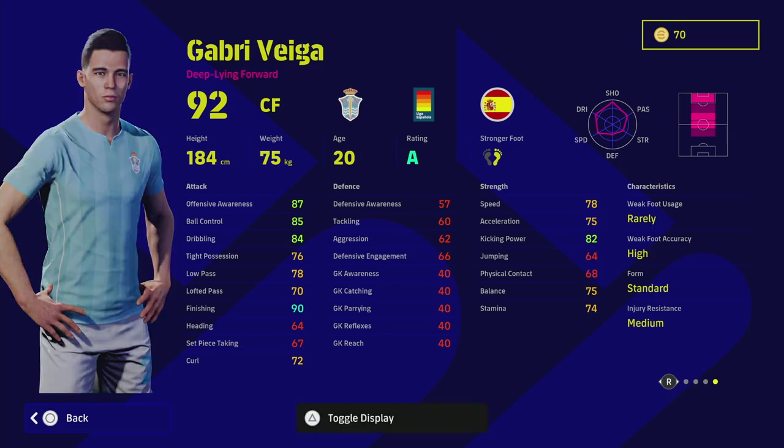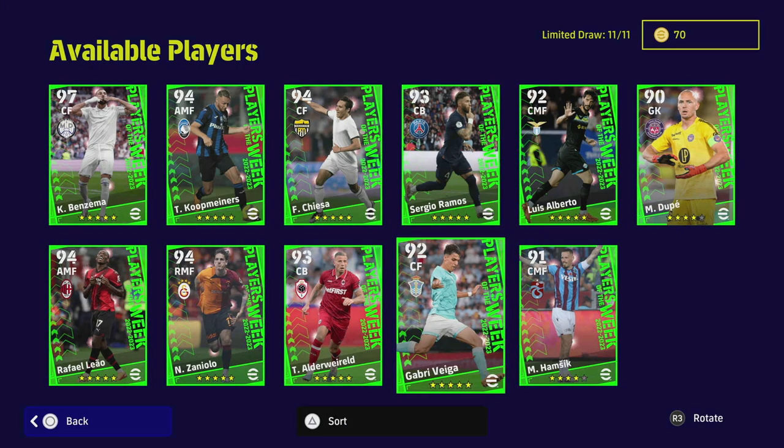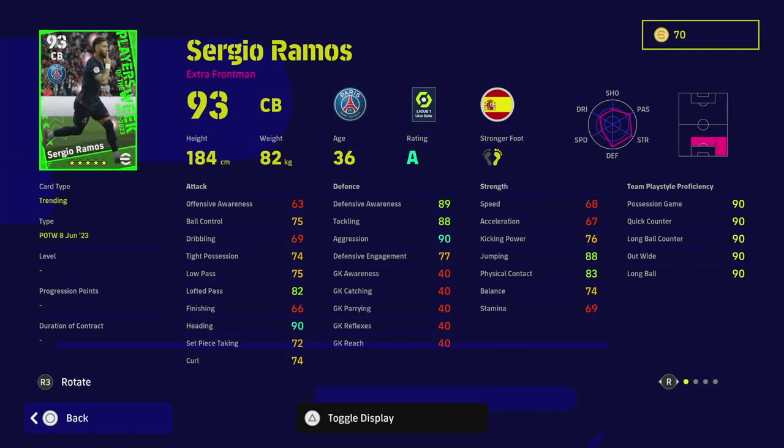Gabrie Vega is a deep-line forward with one touch pass and standard form, though he doesn't have a face which might put some people off. He has 90 finishing and 75 acceleration, but the big issue for me is his lack of balance and lack of tight possession, which is a bit of a bust for him.